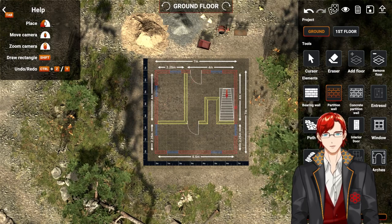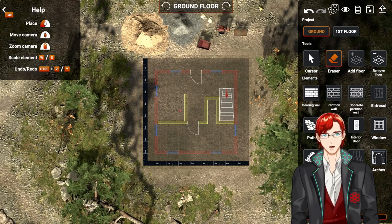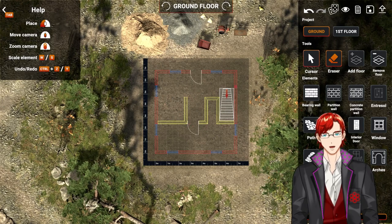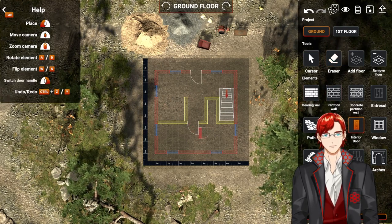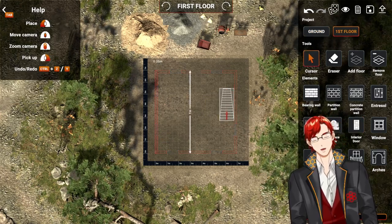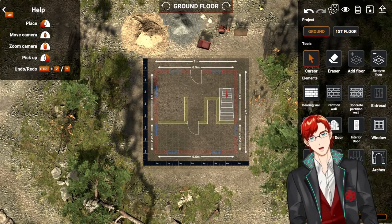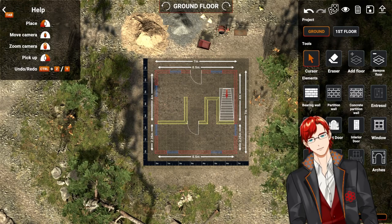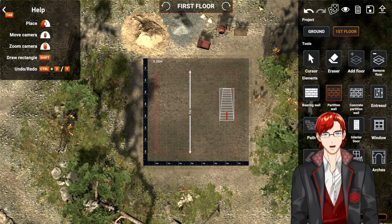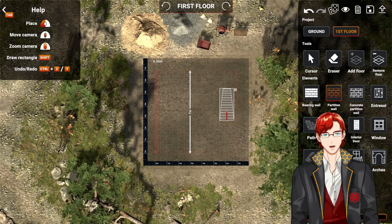Look at the interior door here before we put the other thing in — yeah, like that. More partition wall — it lets you do it after the fact, interesting. So we have a nice little area there — let's match it up. Pantry for the kitchen. We'll have the dining room there, and then upstairs — we added the floor, so let's go to the first floor. We want the bedroom; we also need a bathroom.